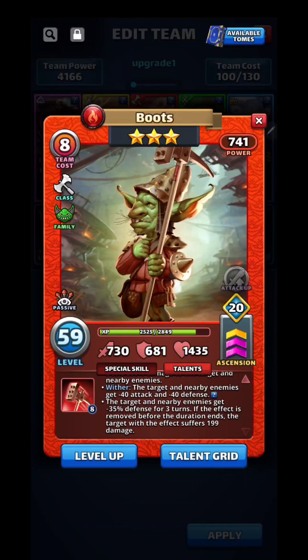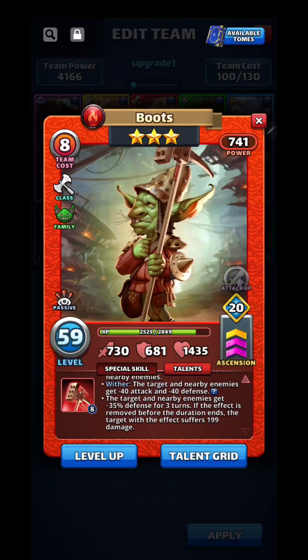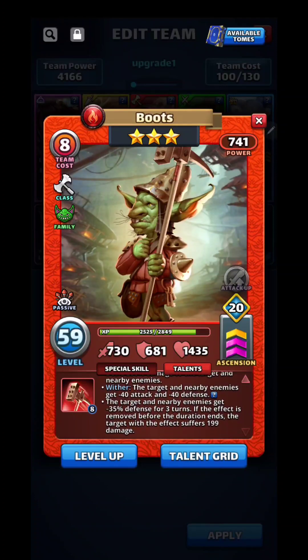If you don't have a good red team for green Titans and you're fighting like 2-star, 3-star, 4-star, or 5-star Titans, Boots might be okay for that type of Titan team. And if the wound is removed, the target with the effect suffers 199 damage.